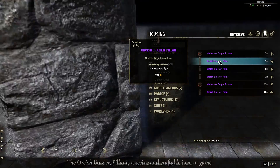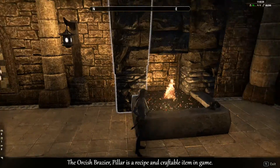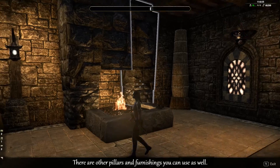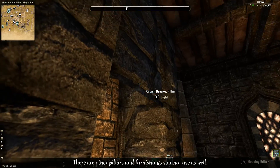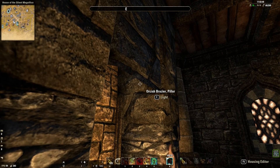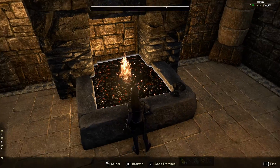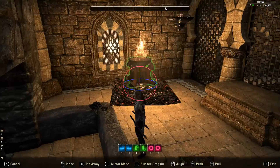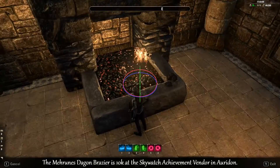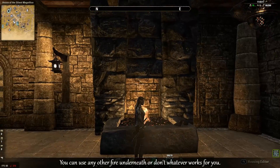On the sides are support structures where the smoke will funnel outside to. I've used orcish brazier pillars — one upside down there, another one upside down there, and this one in the middle left as it would be, placed there because there's nothing underneath, it's just empty. So it does look realistic. That's simply what I've used there, just the bed of coals in the middle, and I put some extra fire underneath it because the bed of coals doesn't light up that much — adding some extra fire makes it look like a real forge.